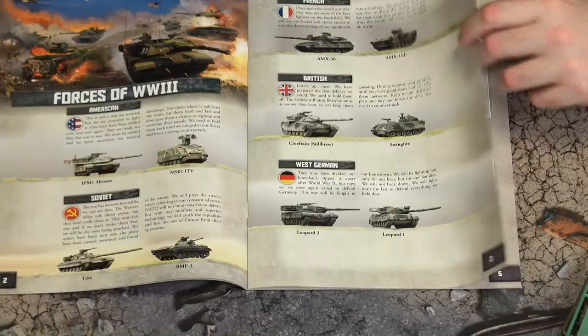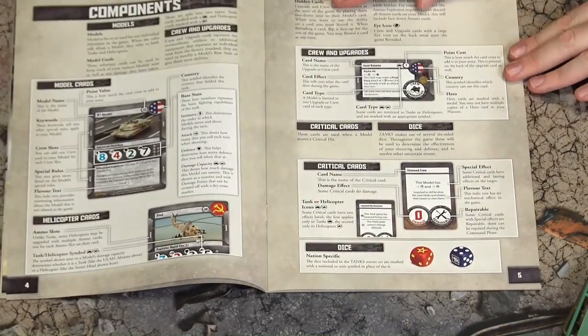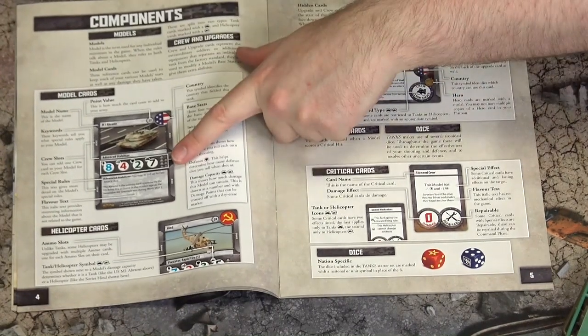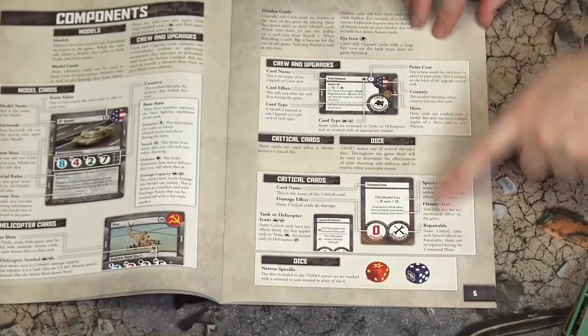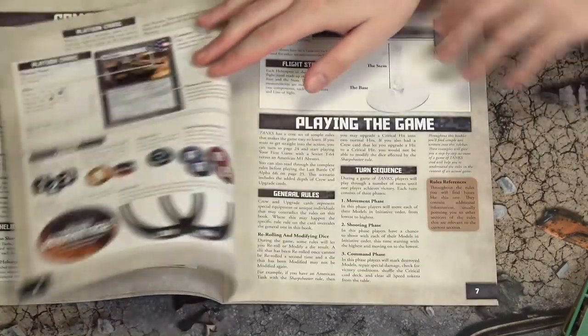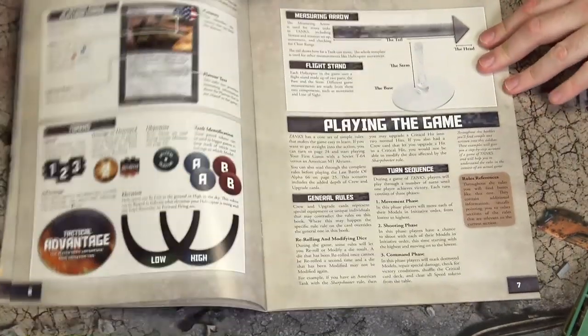The rulebook goes through the explanation of the cards: vehicle cards, equipment cards — there's even a sneaky helicopter in there — damage cards, and then playing the game. All pretty straightforward. You and I will be delving into that at some point.